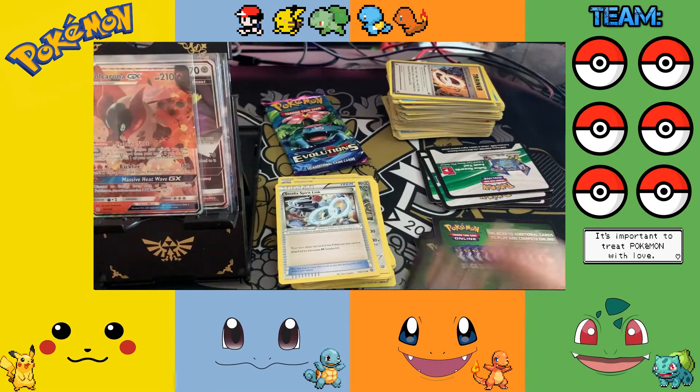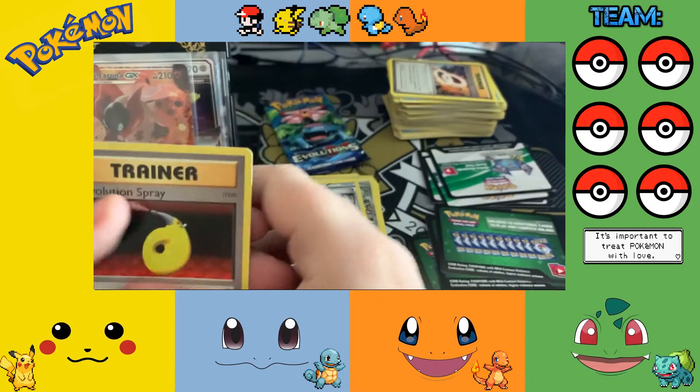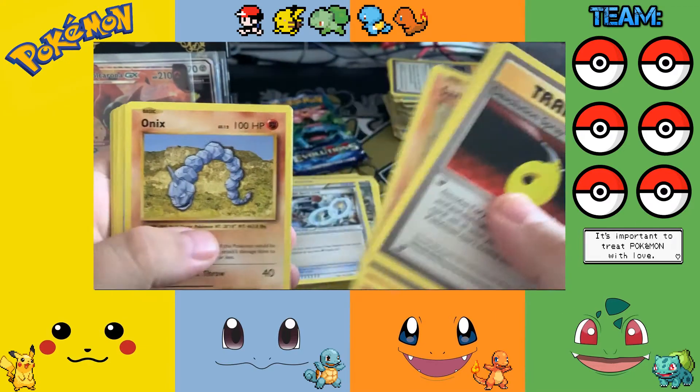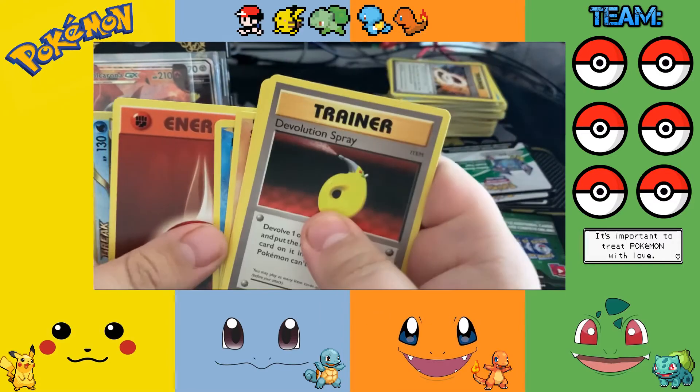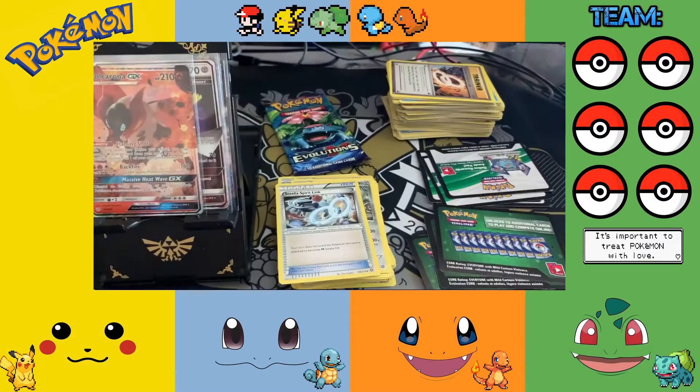Ah, it's green — come on, last pack after this one. Evolution Spray, Metapod, Professor Oak, Vulpix, Sandshrew, Onix, Magikarp, Fighting Energy, a Gyarados Break, and a Beedrill.